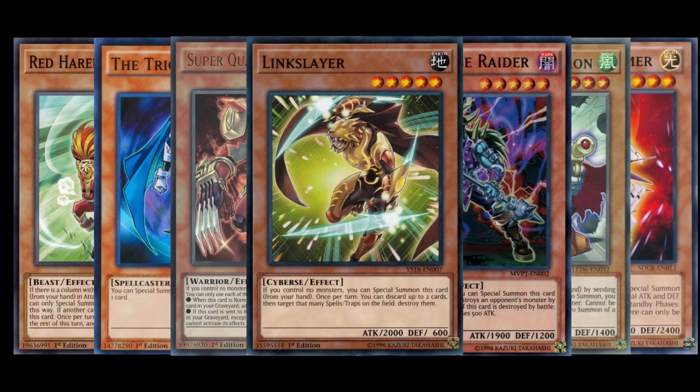This is just a cheesy way of doing it, but it's probably how I'll be playing it. Link Slayer I'd probably run at 3. Quickdraw Synchron isn't bad — if you discard a dead Kuriboh Brother from your hand, you can special summon it back with 5 Star Twilight, so why not? The Tricky also does that, so there are some cool interactions if you can pull it off. These are the seven cards I could think of — let me know in the comments if there are more that I missed.